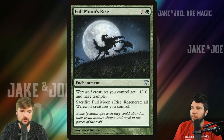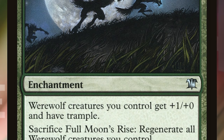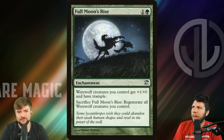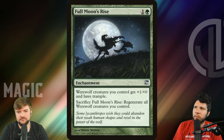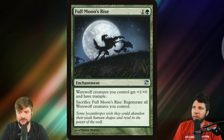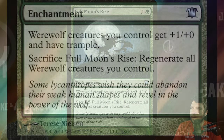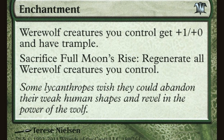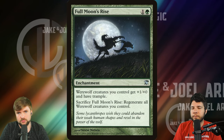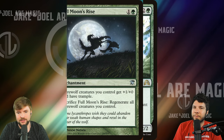We've got another enchantment that's really good: Full Moon's Rise — one green, one other. Other werewolf creatures you control get plus one, plus zero and have trample — a power anthem. And then: sacrifice Full Moon's Rise, regenerate all werewolf creatures you control. Pretty good, right? It's just kind of like an oh-shit button that sits on the battlefield. Play this alongside stuff like Heroic Intervention and other similar effects — required for decks like this. If you're going to be committing your creatures to the battlefield, you want to keep them alive and keep your hand full.